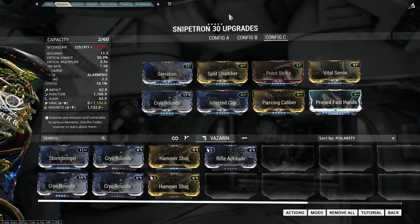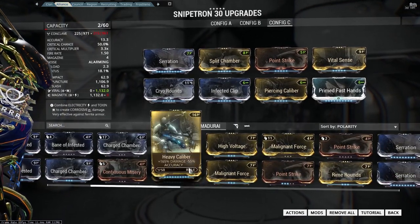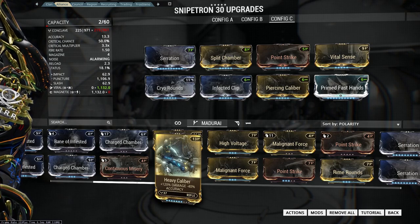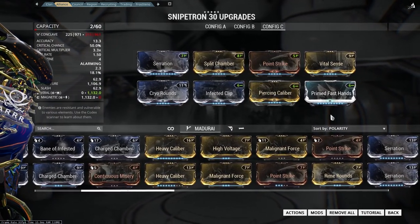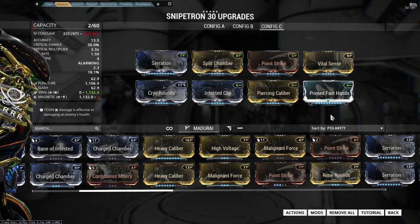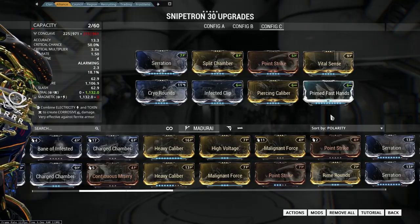No Heavy Caliber on this build — I feel that Heavy Caliber causes far too much accuracy loss. Even a partially ranked one at 120% damage with 40% accuracy loss feels far too much. I'd much rather put elementals on here, keep the accuracy of the weapon, and go for crit headshots. If you can pull off those crit headshots you get the extra multipliers, which is way more effective than potentially hitting something with Heavy Caliber — and that isn't even guaranteed.